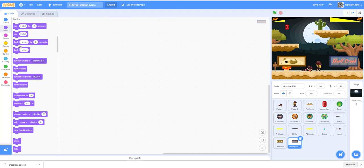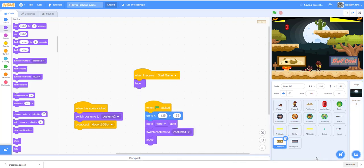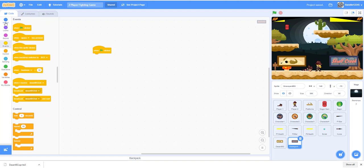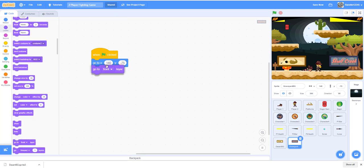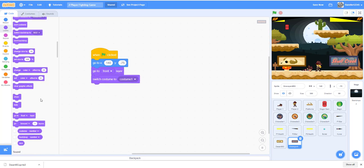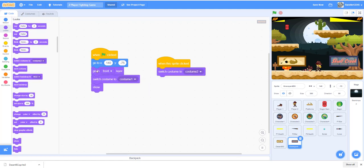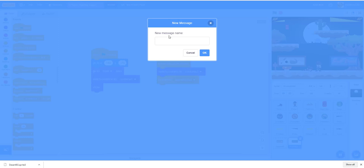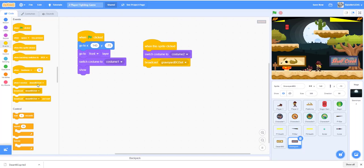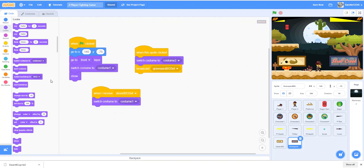For the graveyard button, do the code again: when flag clicked, go to x 140, y negative 75, go to front layer, switch costume to costume 1 at the beginning, show. When the sprite is clicked, switch costume to costume 2 which is the selected one, and broadcast a message called 'graveyard bg set'. When I receive 'desert bg set', switch costume to costume 1 so it becomes unselected. When I receive 'start game', hide.